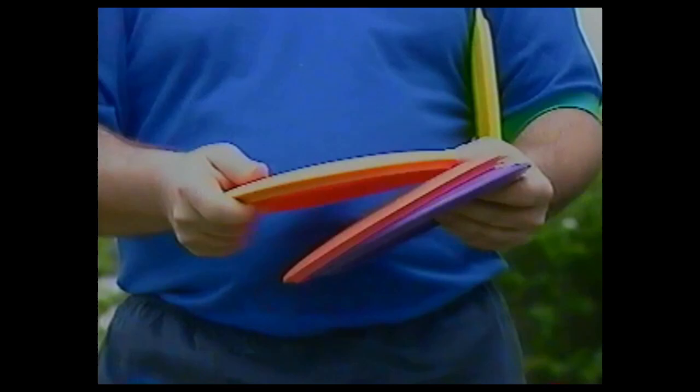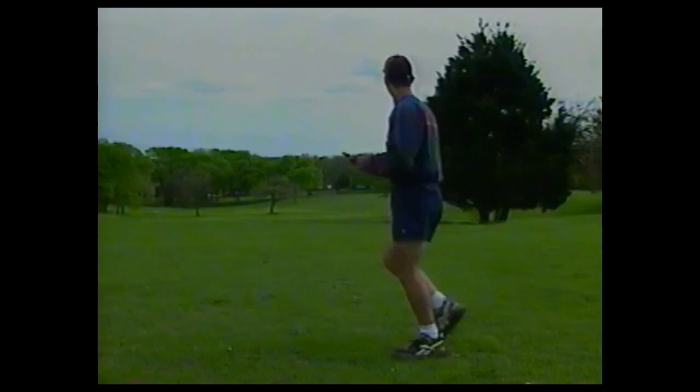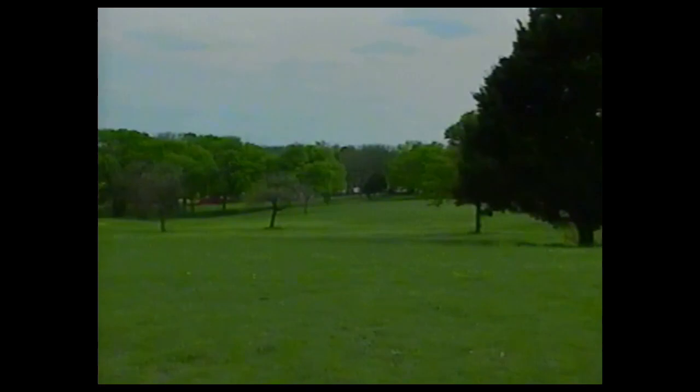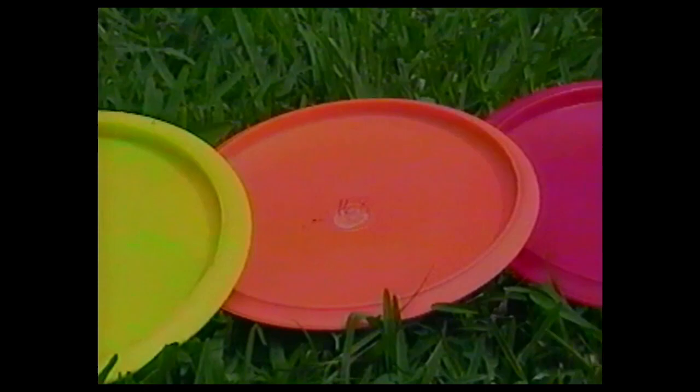There are four easy steps to throwing longer drives. First, get the right disc. You need a driver that's recommended for all skill levels — the pros use a driver you'll find hard to control. Your driver should be one that flies straight or even curves to the right; that information will be on the package or store display. Make sure the disc is not too heavy. The biggest myth in disc golf is that heavier is better. Your disc should weigh no more than 173 grams.